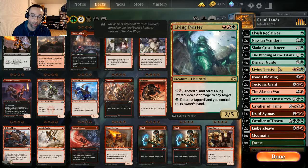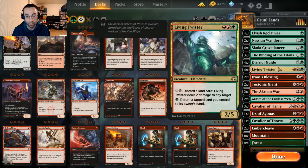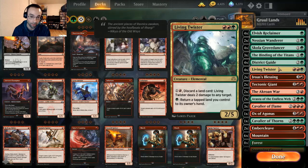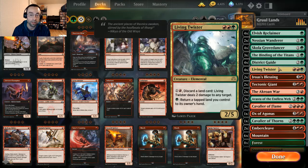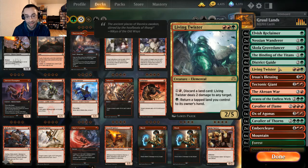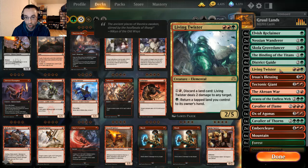Living Twister is a 2/5 for red red and green. Pay one and a red to discard a land card and deal two damage to any target. If we flood out, pay green to return a tapped land you control to your hand, then pay two more to discard it and deal two damage. It can be a little mana intensive but it's definitely come in handy.